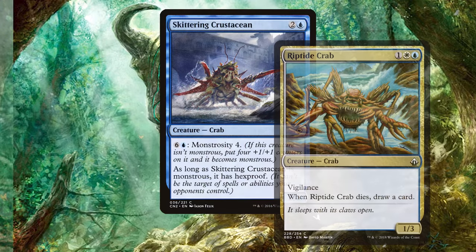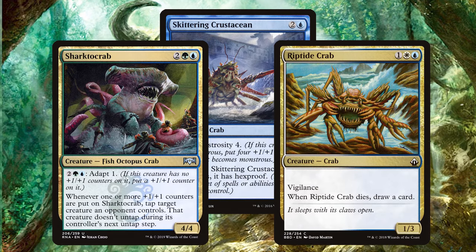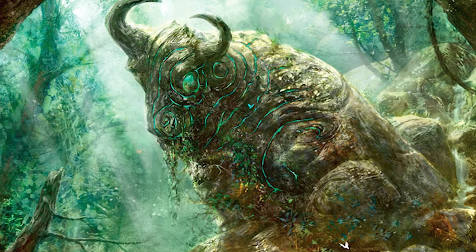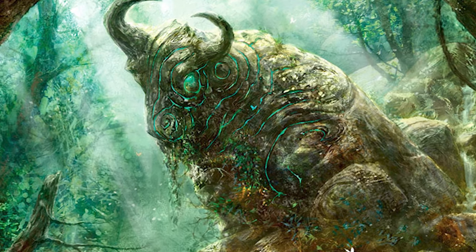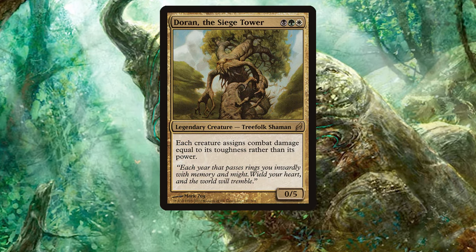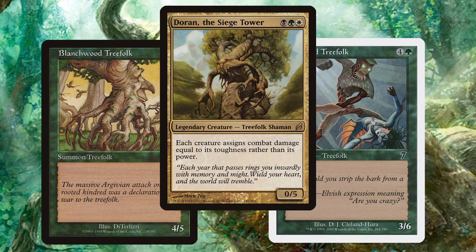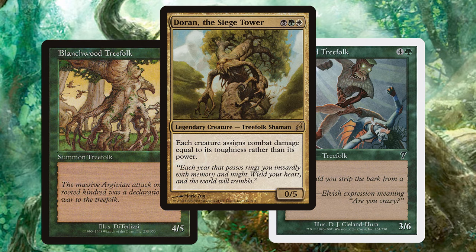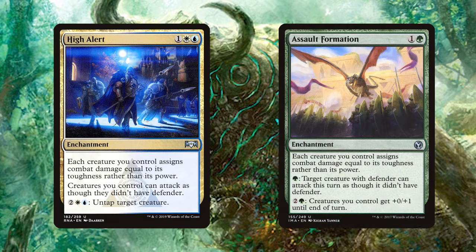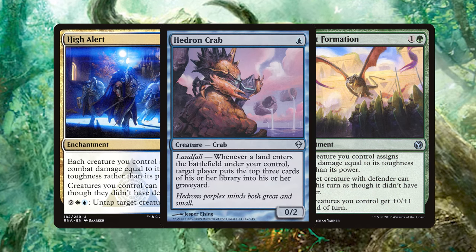So what common themes do we have? For starters, every single one of our crabs has blue in its color identity — that's a no-brainer. Our next most common color is green thanks to the Simic, making it our secondary color. Finally, thanks to Riptide Crab we have white, which actually helps us since almost every single one of our crabs either has equal power and toughness or higher toughness. Looking briefly at treefolk — specifically the legendary Doran, the Siege Tower — treefolk also fall in line of toughness over power, and cards like Doran use that by letting creatures assign combat damage based on toughness. Cards like High Alert and Assault Formation can work the same way for crabs, turning something like Crustacean into an effective four-mana 6/6, or Hedron Crab into a one-mana 2/2 with upside.